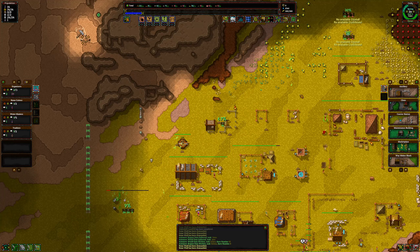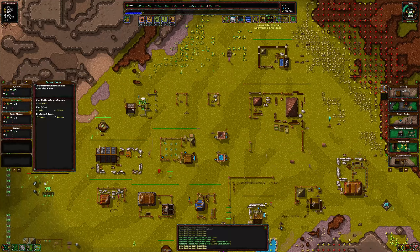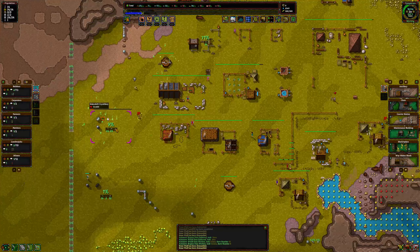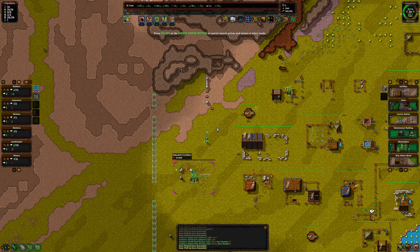Bow towers will definitely be a thing. Wood is running a little low. I definitely need a bunch of stone cutters to turn up. They need cuts down, don't they? So yeah, that wall is definitely going to be a long-term project.